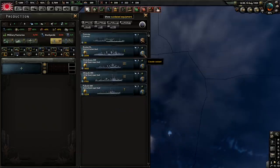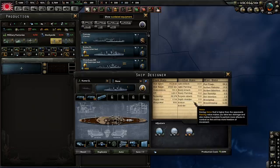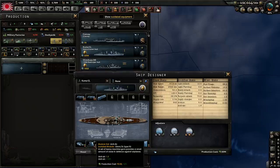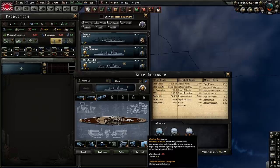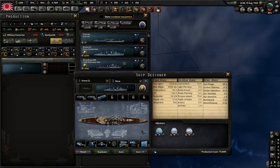Next we have the Kuma. I've only got one light cruiser here because the Japanese Navy in World War 2 didn't put much production into light cruisers. This is an early cruiser made from 1917 to 1921, designed mostly for mine warfare and torpedo attacks. We have two level 2 torpedoes, level 1 mine laying, level 1 battery, level 1 AA, level 1 fire control, level 2 engine, and level 1 secondary. The armor is the only inaccurate thing — it was a 60mm belt with a 30mm deck. The engine at 90,000 horsepower is accurate.